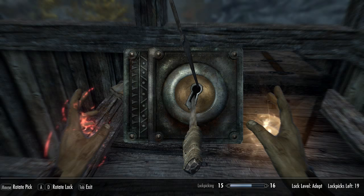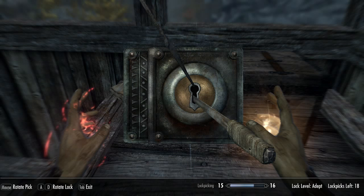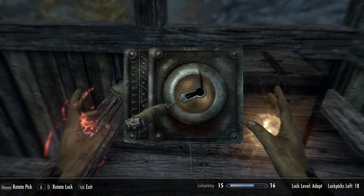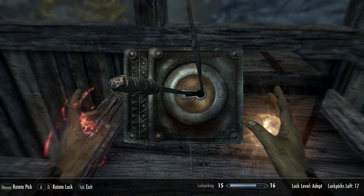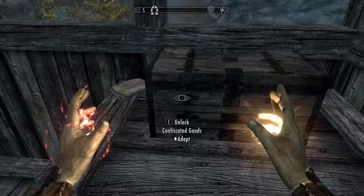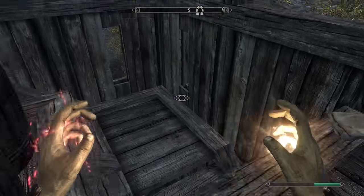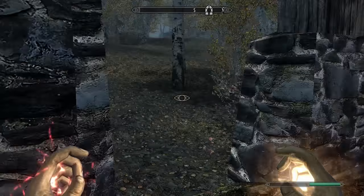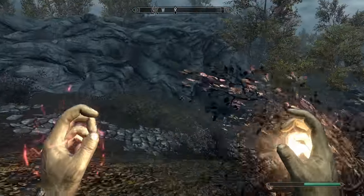Lockpicking is so much easier in Fallout 4 than this. There we go — see, none of it is marked stolen. Awesome. Confiscated goods — I guess they were doing the old guard thing.